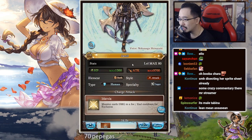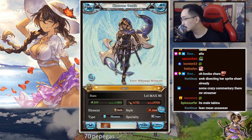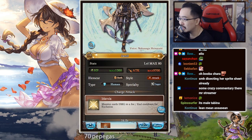So Jamil's very first SSR version — he's Earth again, just like his original version, which I think is also Earth. He has 12,600 HP and 9,700 attack. Attack style: human. Specialty: dagger.